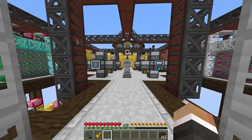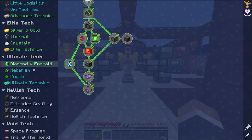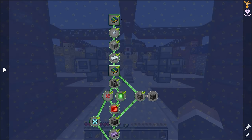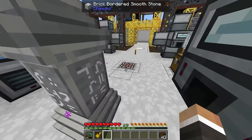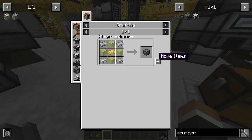In the last stream we continued working through the ultimate tech quest line. We started on the mechanism chapter and did almost every quest there. The only quest we didn't do is the crusher quest, and I think the crusher is probably fairly easy for us to make.